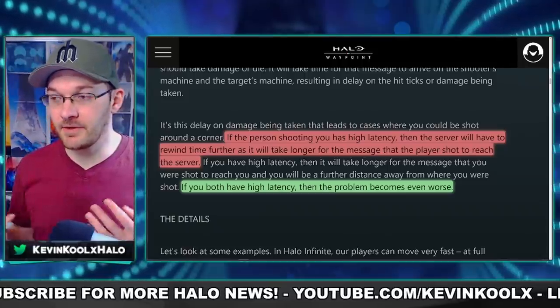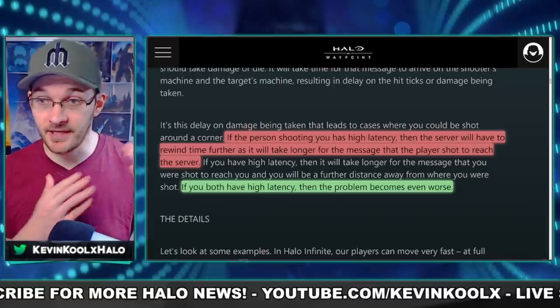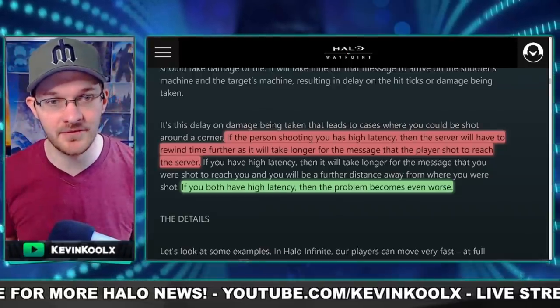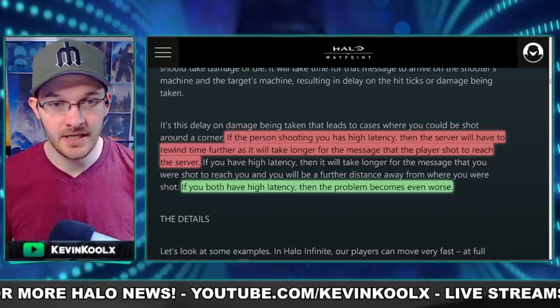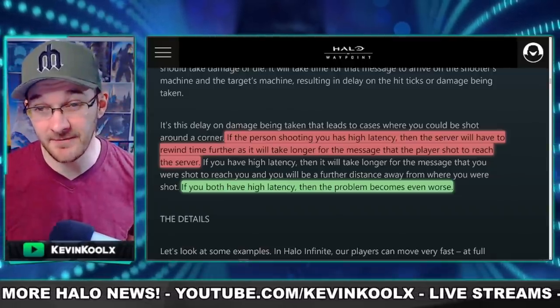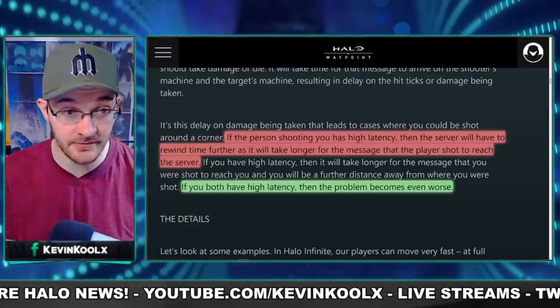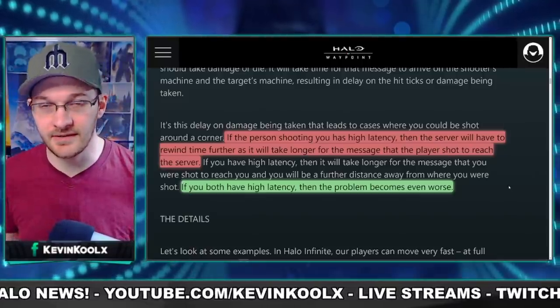Those times when you get shot around the corner are usually because the player shooting you is on a high ping, which generally shouldn't be happening for the most part. But there has been an issue with geo filtering, which we'll cover later in this video, and how that should hopefully fix up these issues. If you get clearly shot around a corner, it's most likely that player's high ping causing it, not necessarily the server itself.